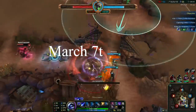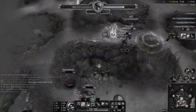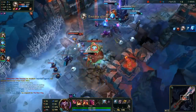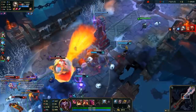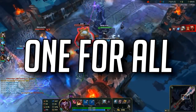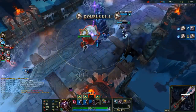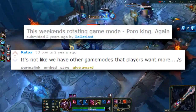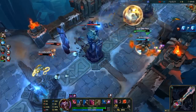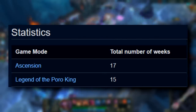For number two: the rotating game modes. On March 7th, 2016, Riot Games announced the rotating game mode queue, which brought unique game modes to players on weekends. At first this was very exciting — the queue featured games such as One For All, Doom Bots, Hexakill, Ascension, and many more. However, near the end of its life cycle, it felt like the only game modes popping up were Ascension and Legend of the Poro King. Together, those two game modes were featured for 32 weekends, despite not being anywhere near fan favorites.